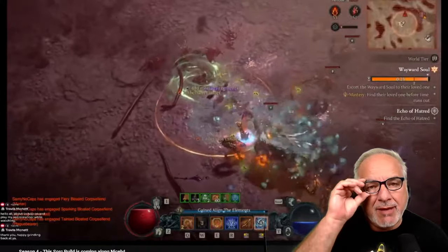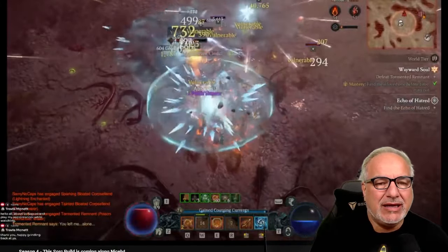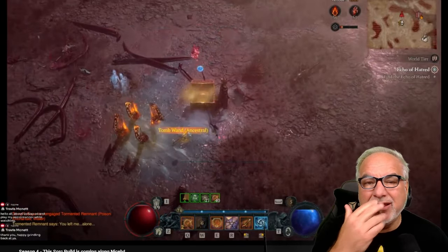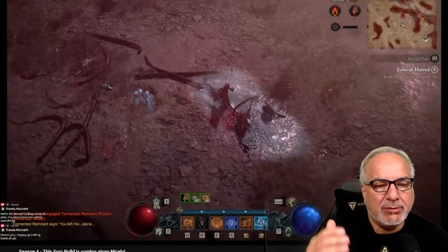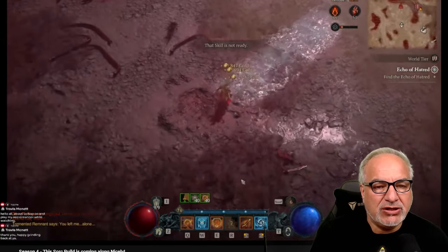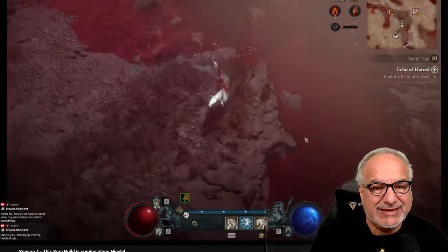I'm having no problems clearing all the content. Now, this is an S-tier material build, and I'm really not having any difficulty defeating the content. Just to give you an update: I'm actually in the 80s now, but I'm showing footage of Hell Tides here. I've entered the Pit and I'm currently at tier 17.